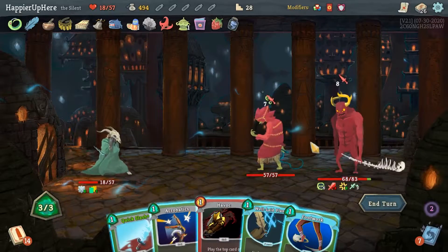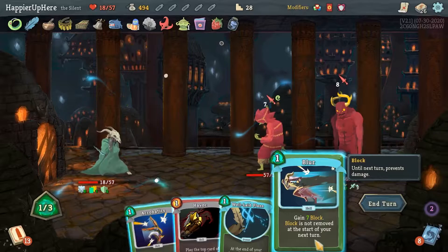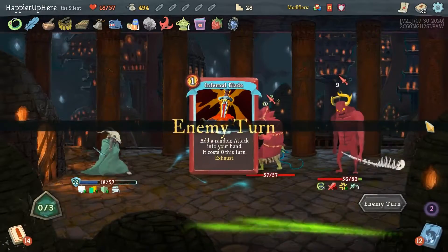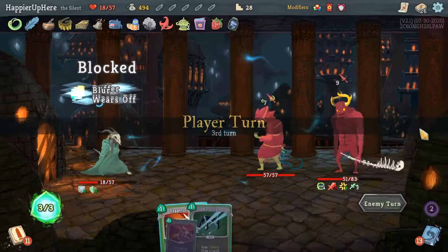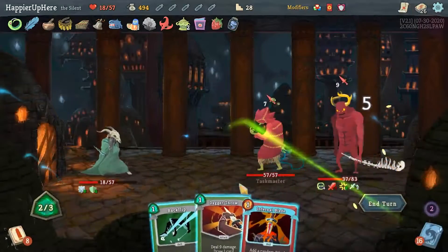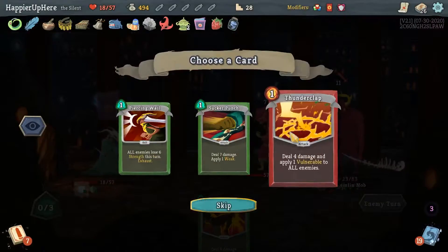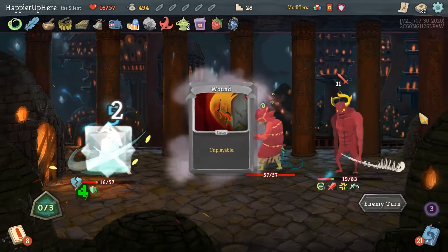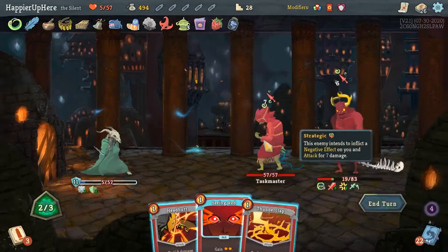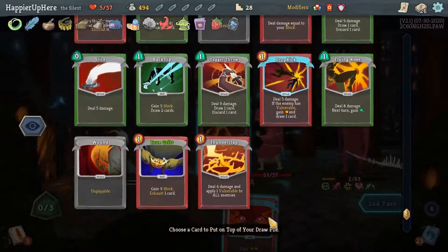15 incoming — let's do Quick Slash, Blur is not a bad idea, let me do Footwork and Blur. That way my buffer is going to defend me here. Let me take the Infernal Blade here. Another 16 — Dagger Throw, definitely not Body Slam. Do I want to do Infernal Blade? It might give me something great — let's try it. Dropkick — not the great thing I was looking for. Thunderclap is fine though. Another 12 — True Grit the Regret, I have 13, I'm fully defended. Thunderclap and Headbutt — that way I can kill. Going forward I'll just need block.